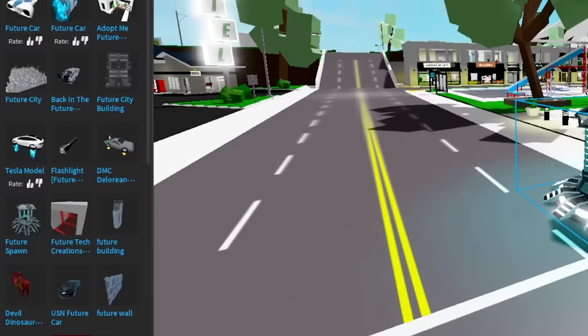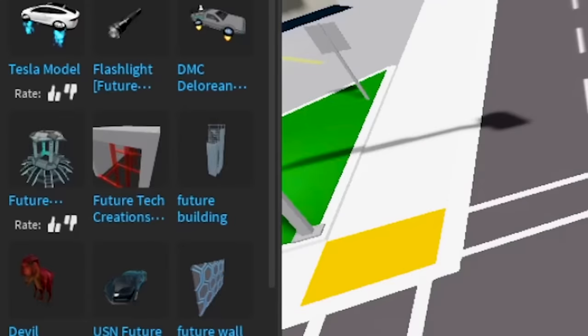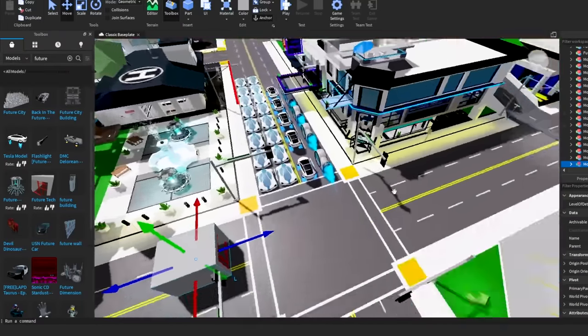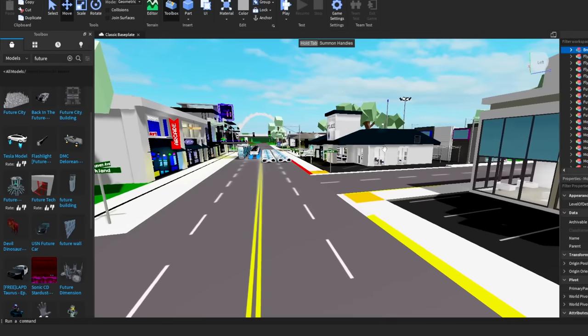This is a future spawn, so let's get the future spawn. We're going to put two spawn points. There we go. And there's future set creations — we should probably put this somewhere like the town hall, because that's where the mayor and stuff are. All right, put it right next to the town hall.